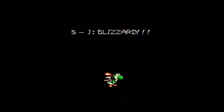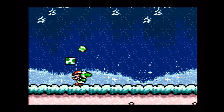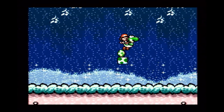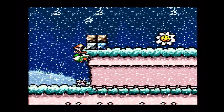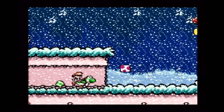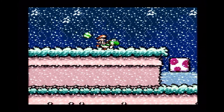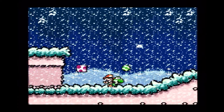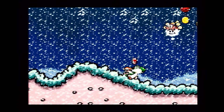World 5 is the snow-themed world of Yoshi's Island, and level 5-1 is called Blizzard, and is a great introduction to snow. In some video games, the snow stages just have snow — you don't get to see how it unfolds. Well, in Yoshi's Island, you do. It starts off like any other level, that is grassy with clear skies. Then it starts to snow. As the level progresses, the snowstorm gets more intense until you're in a full-blown blizzard.